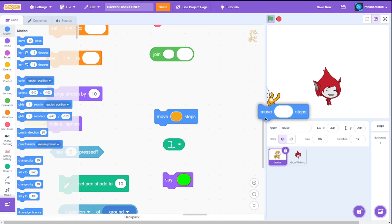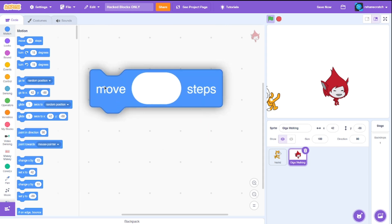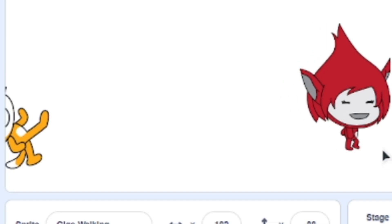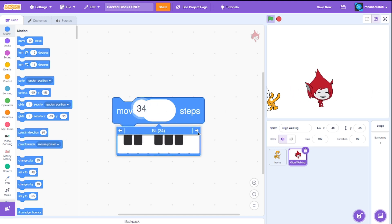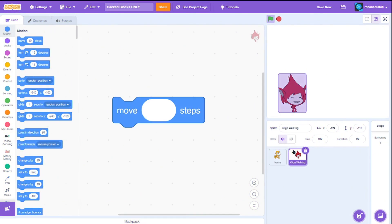Let's test it — move 10 steps. I need a 10 value from the piano keys. If we click this it should work, and wow it actually does! Our Giga is finally moving. We can adjust it, like saying 36 — yep that works. That's a fun and cool way to get movement working.